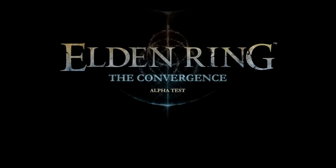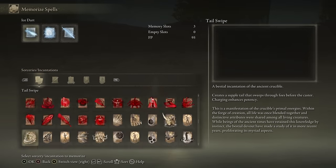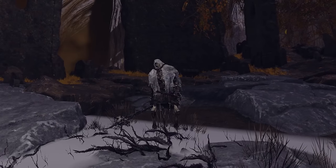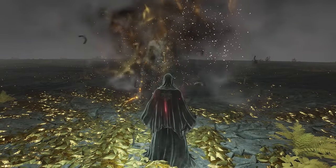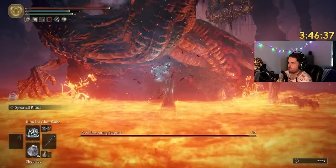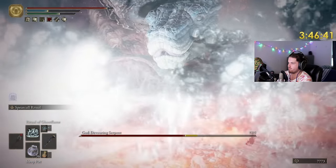But this all changes in the Convergence mod, which is a massive overhaul mod for Elden Ring that adds hundreds of new spells, dozens of weapons, reworks entire areas of the game, and even adds new bosses. One of the new classes is the Necromancer, which makes full use of the brand new Deathblight status effect, which can now proc on any enemy in the game, and when paired with the Rancor spells also found in this class, it creates some of the most deadly attack combos I have ever seen.